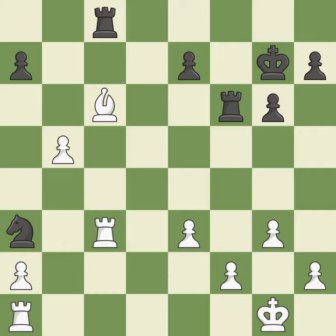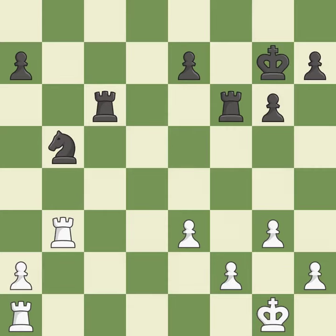This is an equal trade; it is the only good move. This is the only move that works. The rook is now in a safe position. After all captures, this is an equal trade — the only good move. This is the only move that works. This threatens to fork pieces. This is the start of the endgame and white is equal.